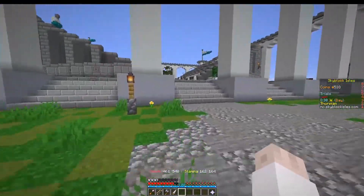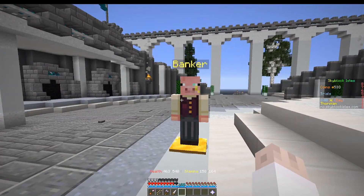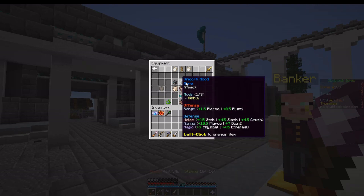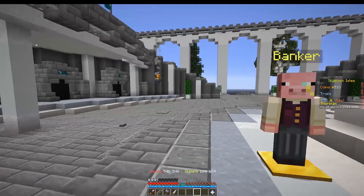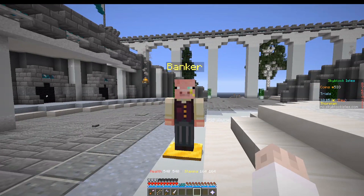Next up we've got the mods that go on all the other gear: your helmet, chest plate, legs, and feet, plus the pouch, the quiver, off hands, weapons, and shields and daggers. I decided to break this up by melee, ranged, and magic, and then by weapons and armor. The first thing I'm going to talk about is melee weapon mods.